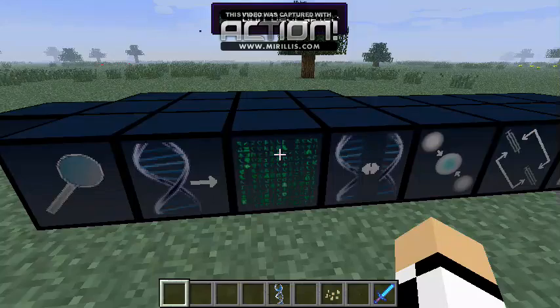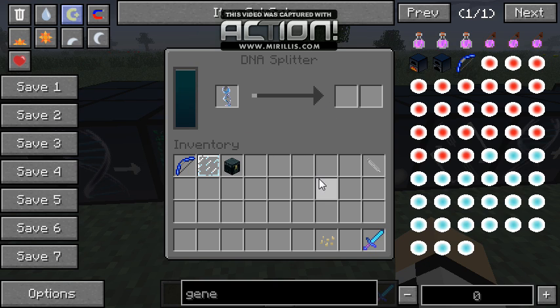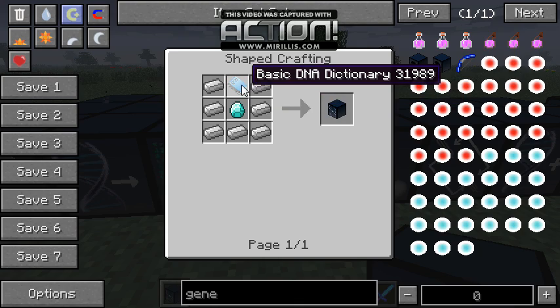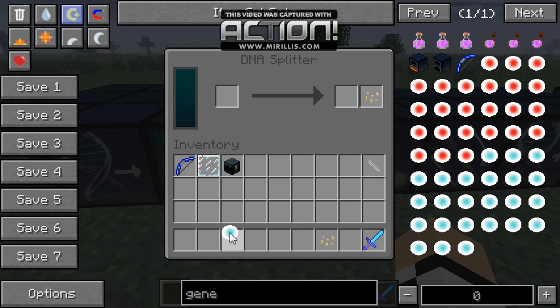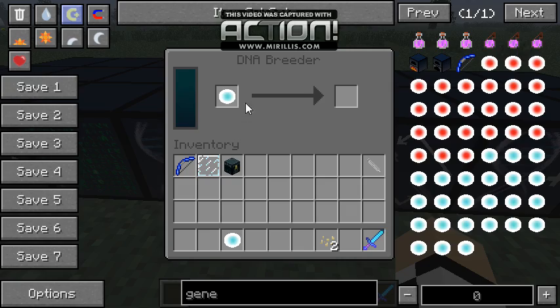It just has teleport - that's what we wanted. So you put this in here, you click the teleporter gene because that's the gene we want. There are basic genes and some mods have two genes, and that is what you will need. The recipe requires a diamond - it's a little expensive - and another one of these. So you'll need to get quite a few cells and you'll get a teleporter gene. Then you put your gene in the DNA breeding machine.